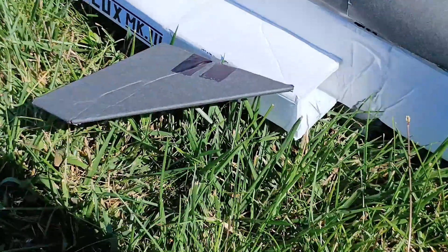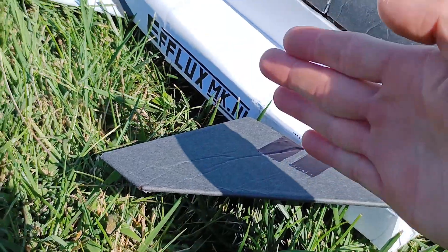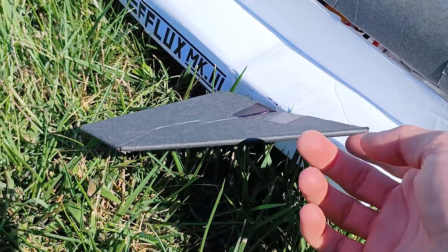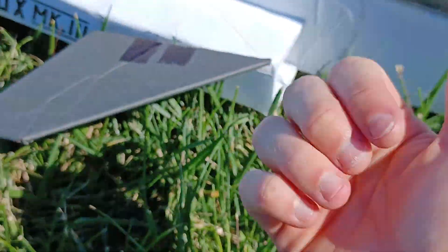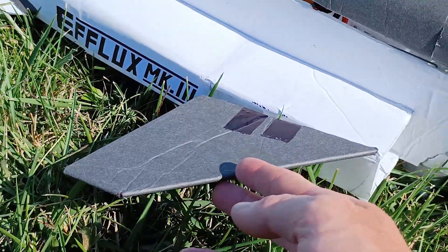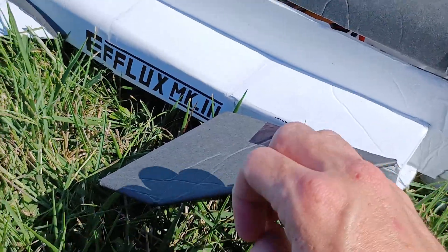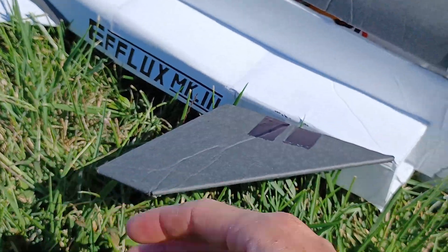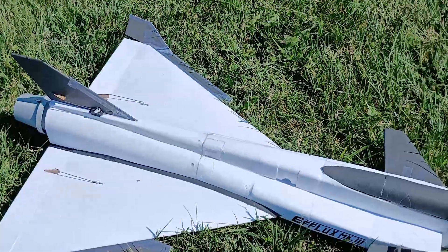To deal with that, I'm thinking we need stiffeners in the canard going front to back to keep this part from coming up, and/or we could shift the pivot point forward on the canard. Since we can't easily move the pivot point, we'd have to make new canards — either swept back further, or bigger and swept back further — something to move the center of pressure on the canard further back.